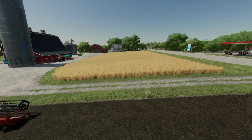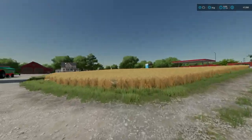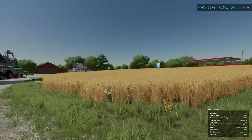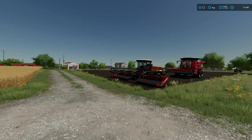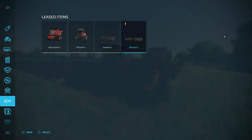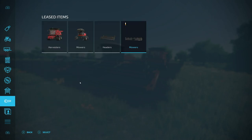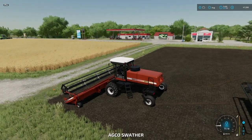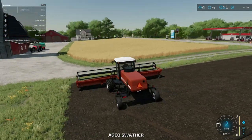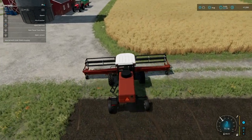Allowing you to swath base game maps — I've loaded into a brand new map save here on Elm Creek, so we're gonna swath a little bit. This mod basically adds swathing as a feature to base game maps and mod maps as well, as long as nothing has been modified too much. I've got the swathing header right here that allows me to avoid any messed-up results. With this mod, all maps are swath ready.